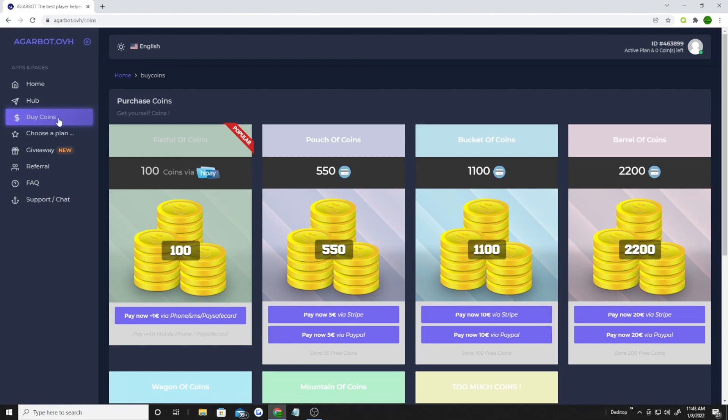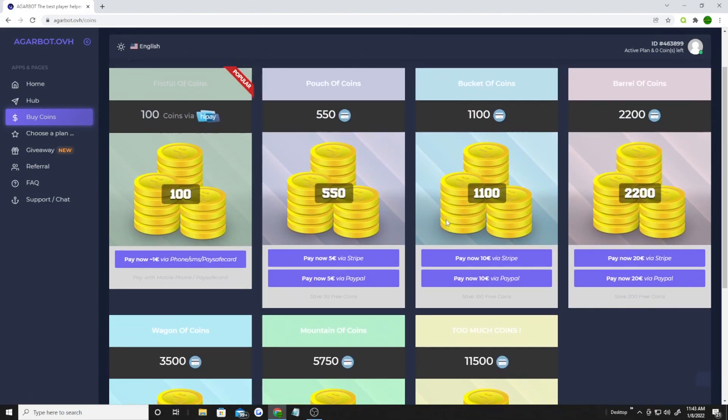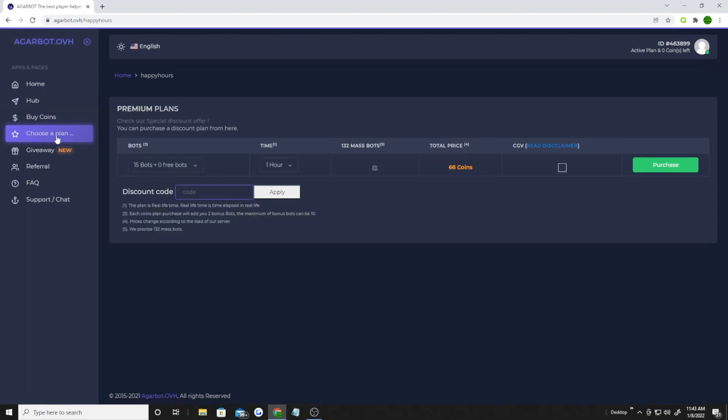Let's go to the buy coin section first. They accept any type of online payment. You can choose a plan from 15 bots all the way up to 70 bots — relatively cheap prices. You can choose how many hours you want, up to 8 hours of play time.